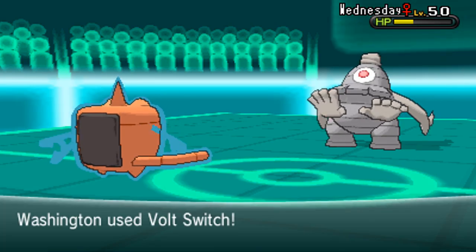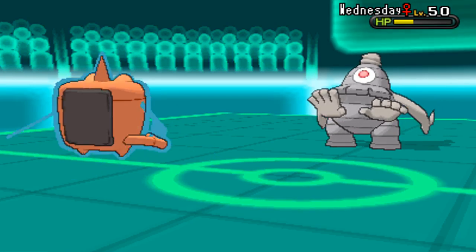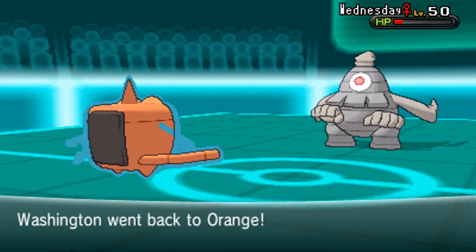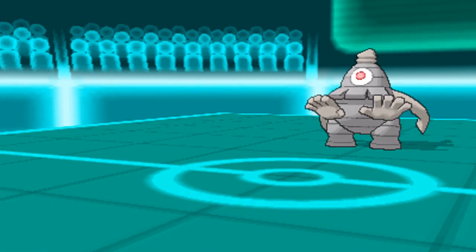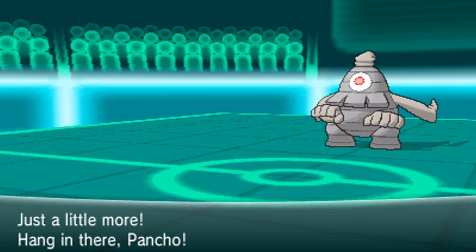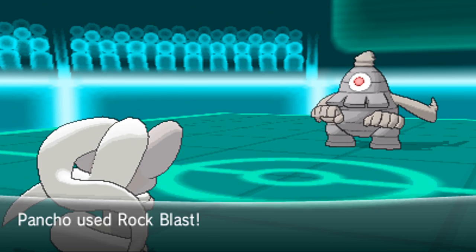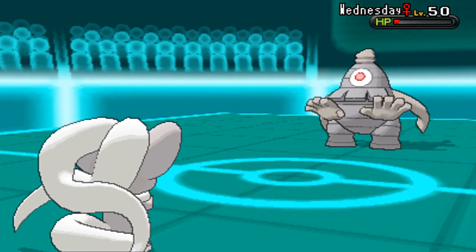He's going to go out to his Dusclops once again. Even with the Stealth Rocks damage, this Volt Switch will not take it out. Dusclops is a very, very tanky Pokemon — Carbink is kind of the same deal as far as leads go. But because he had Nightshade, we didn't really get to show that off. There's been plenty of other battles where you see Carbink just eat moves alive — it does not care.